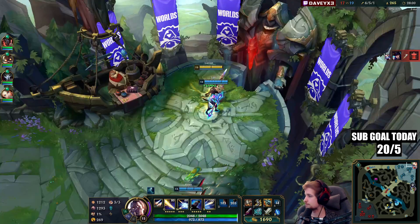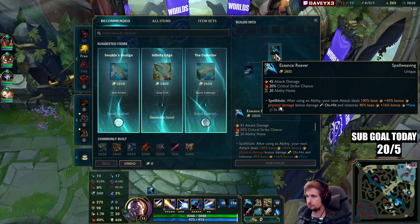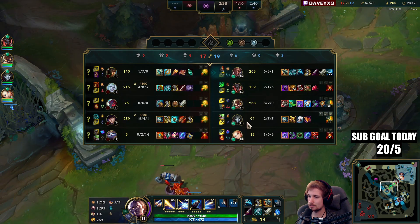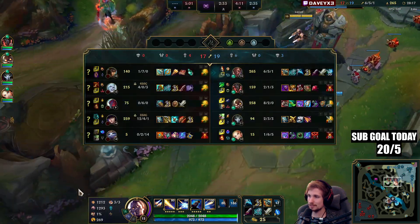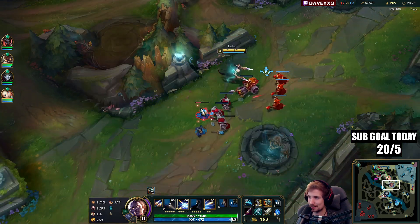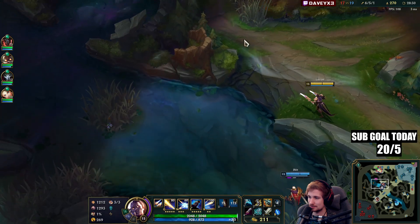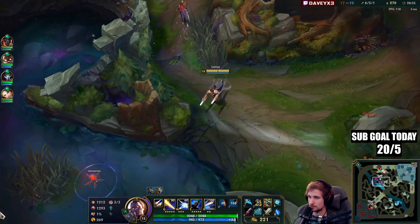I'll grab my Essence Reaper. We need a five-man group up really. Wait — my ADC has like one item at 30 minutes, I didn't notice that until now. That's also a reason. My ADC is a cannon minion at the moment — this guy has no farm at all.